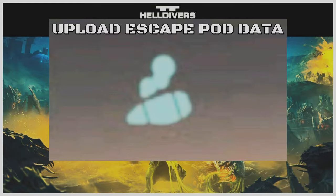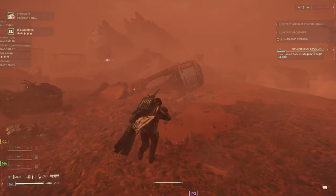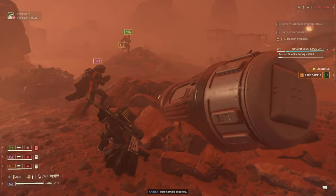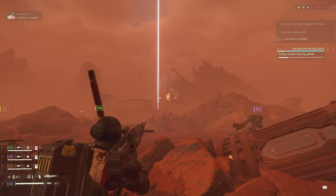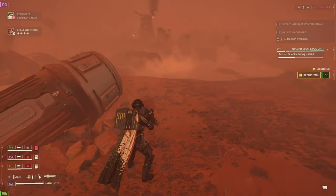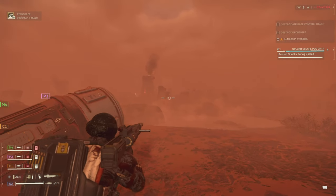Upload Escape Pod Data — available for both Terminids and Automatons. It will show up in the pre-mission briefing sometimes but not all the time. Go up to the escape pod, you'll get a stratagem to activate to upload the data, and then you just need to stay in the immediate area until the upload is complete. It's better if you clear the area first — with a group, you can have them protect you while you wait out the upload, which takes just over a minute.